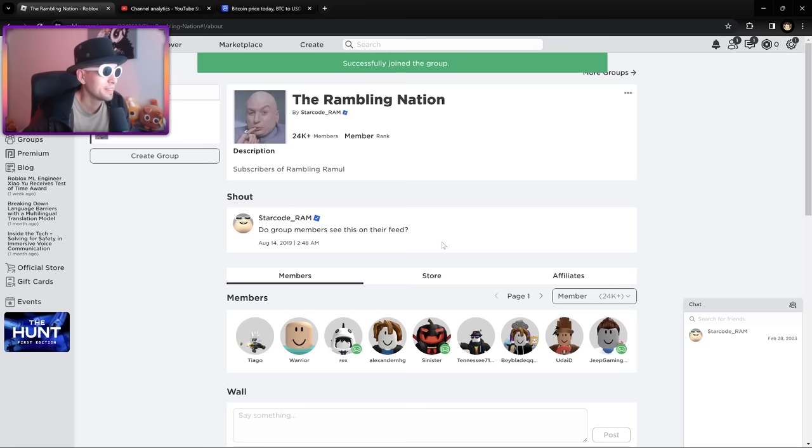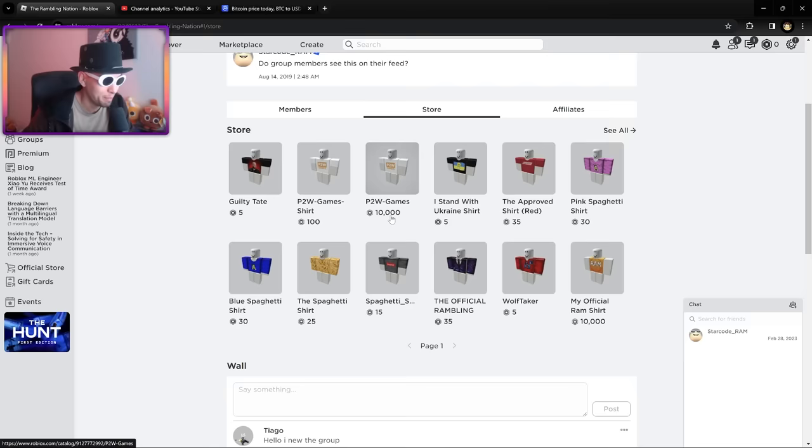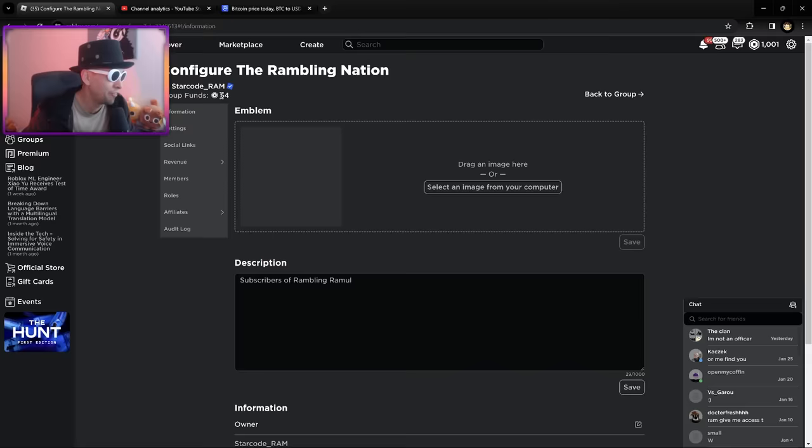Look at the store - Pay to Win game shirt, 100 Robux. If you actually really want to support me, buy this one. We got the spaghetti shirt - if you like spaghetti - 25 Robux. I'm in the group. Configure group. We have 54 Robux.